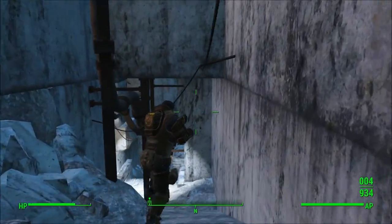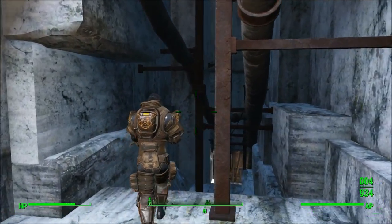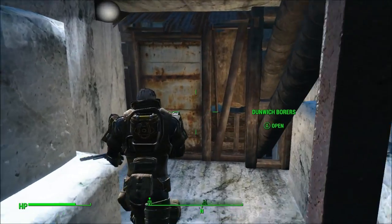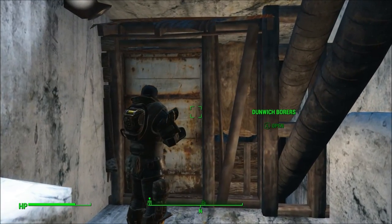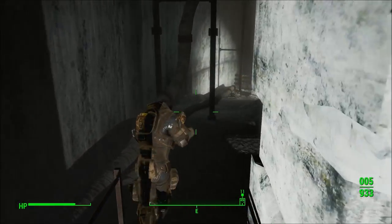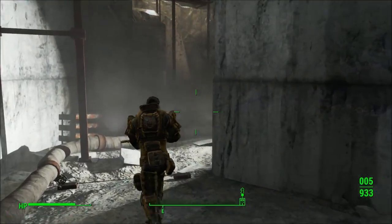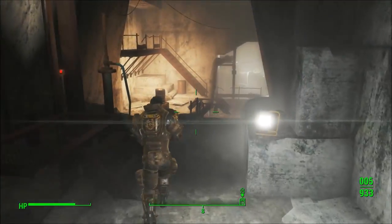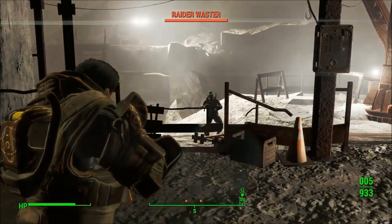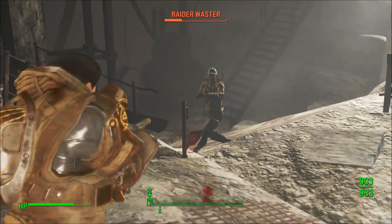For example, the Marine Armor chest piece has 50 or 49 energy resistance — 50 for Inquisitor, 49 for Assault — while the heavy synth chest armor has 52 energy resistance. For damage resistance, the chest pieces from both Marine and Heavy Robot are the same. However, the arm pieces from Heavy Robot Armor exceed the damage resistance on the Marine Armor arm pieces.